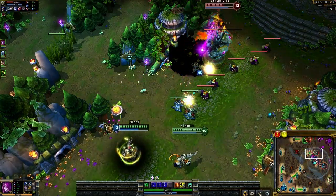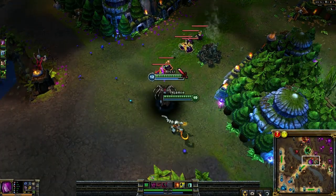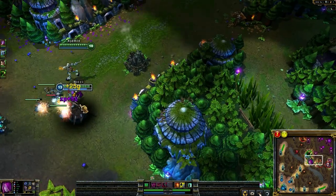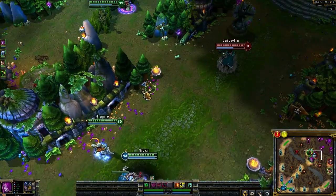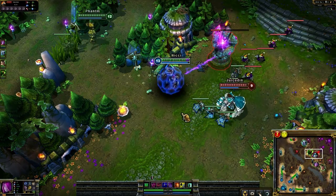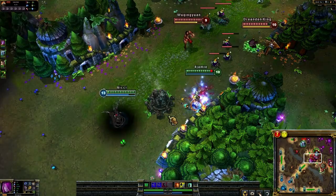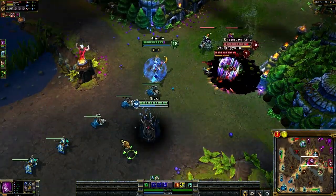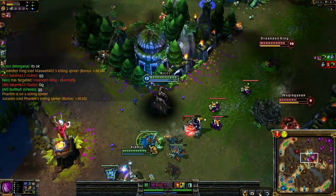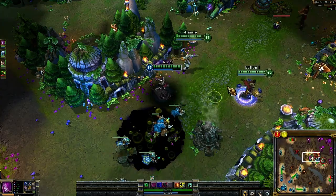Apparently they're gonna surrender at 20. I'll just kinda take down your MR a bit. There's a Vayne — I don't really care about Vayne. There's a Galio, what's up Galio? Should probably take the tower here — can take it pretty easily. We lost Nasus. Oh well.